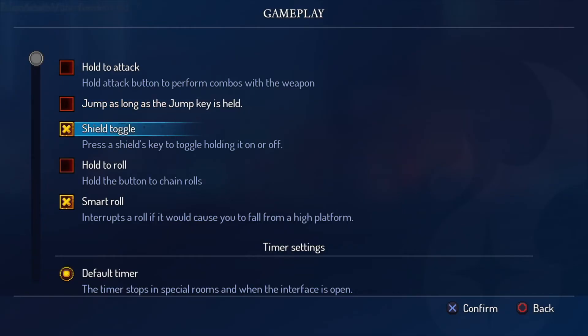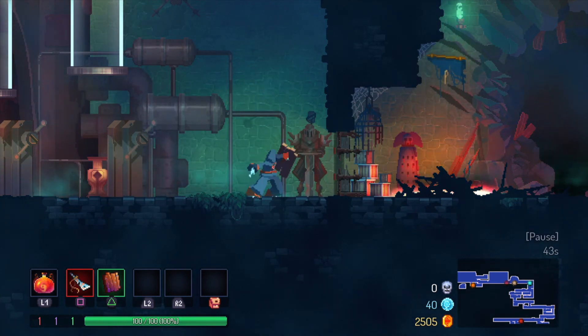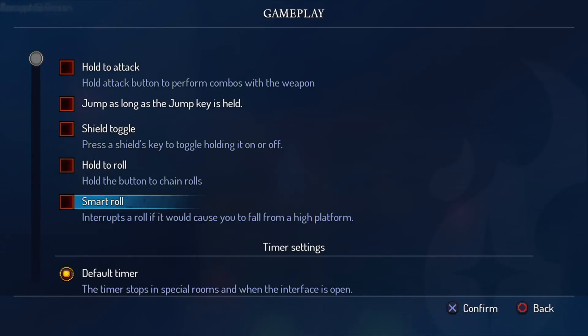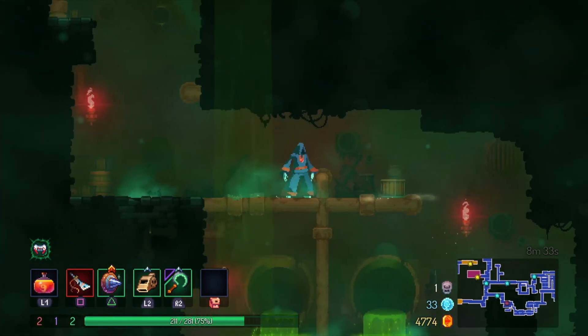Rather than holding the shield button to activate, you can set it as a toggle, so pressing it once will pull out your shield and pressing it again will put it away. To parry with this option turned on, you have to press the shield button twice. Smart Roll interrupts a roll if it would cause you to fall from a high platform.